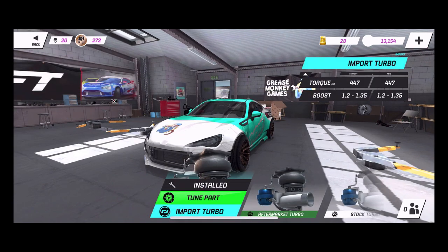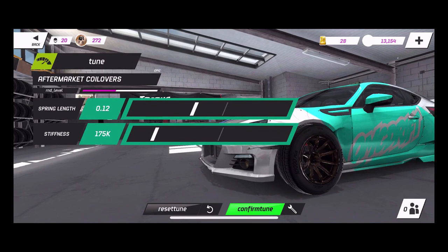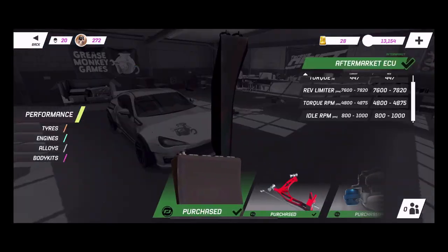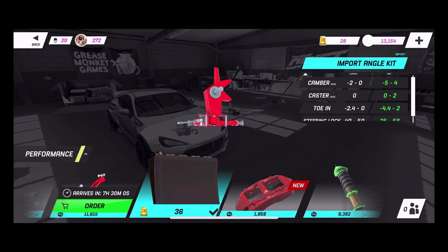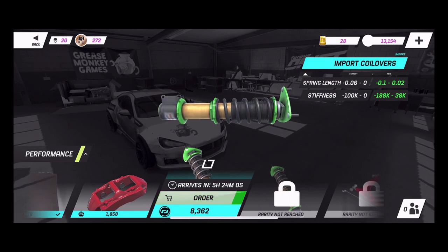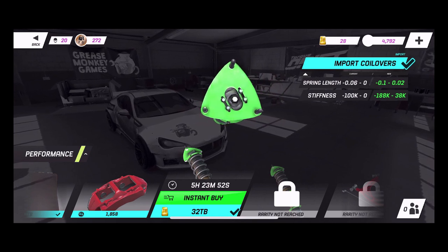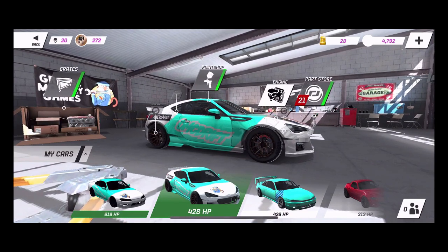For suspension aspects, when we go into front wheel and go into coilovers and tune parts, we only have spring length which can lower or raise the car, and stiffness. On a higher upgraded suspension there's more tuning ability. So let's pop into the parts store to see if we can buy the next stage suspension - you have to buy the first stage before you can buy the second stage. I have an ECU upgrade on the way, about two to three hours. We can order the suspension, but I do not have enough to instant buy it - you do have to wait for parts if you don't have torque bullion to instantly install it.